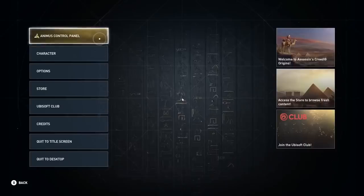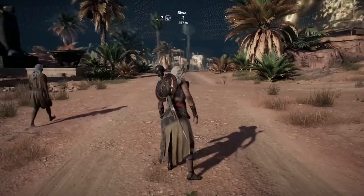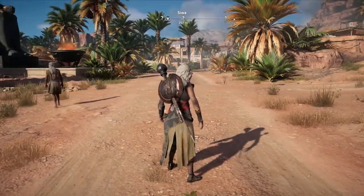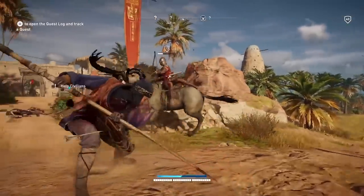It is a PC exclusive feature. It allows you to mod or hack the game and create your own best version of Assassin's Creed, and it will be a free DLC for PC players. There are about 70 parameters in 11 different categories that you can play with.